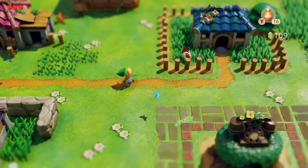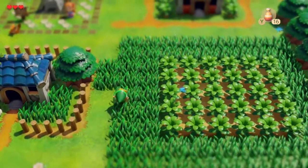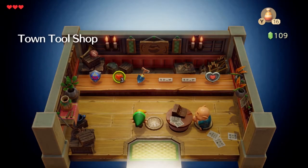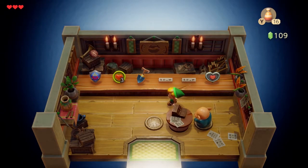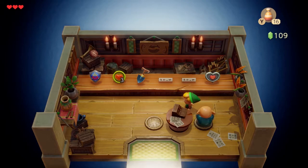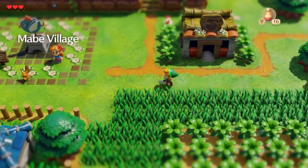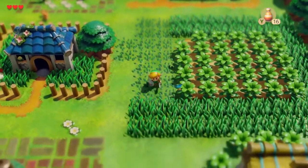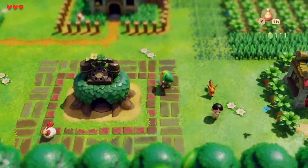Before I forget, we're going to the shop first. Oh no — it doesn't sell any bombs! In the first dungeon there's a bombable wall to get a secret seashell, and I need bombs to do it. But I can't get them because this baggy piece of shit shop doesn't stock any. Absolutely frustrating.